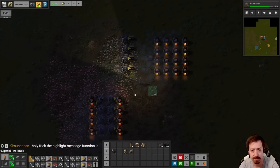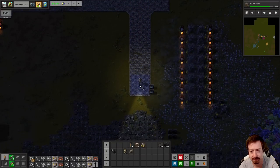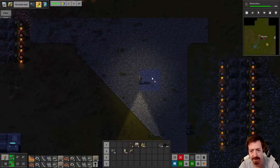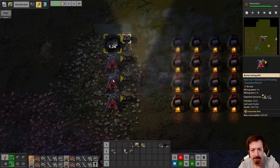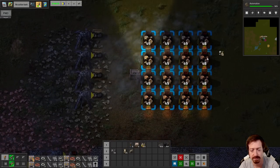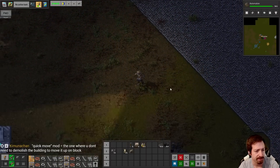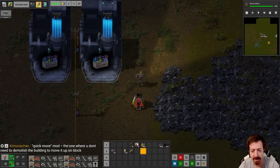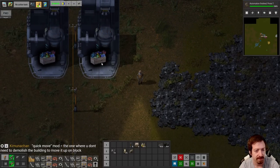We have a lot of bricks already — we could start paving the world, make some little walkways. Diagonals are needed. We get kerogen, we get stone. That should be enough stone for a while. We're almost there. I have the Picker Dollies mod — you can scoot buildings sideways and stuff. It's really useful for chests because the chest can be full and you might need to move it one square, and you don't have to take everything out and put everything back in. Very handy.